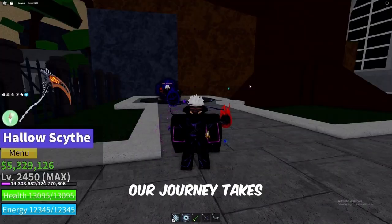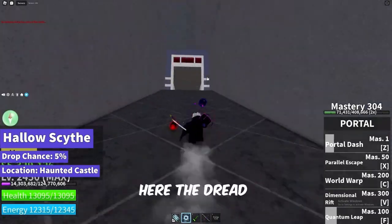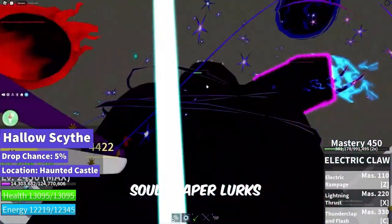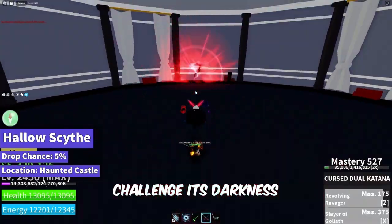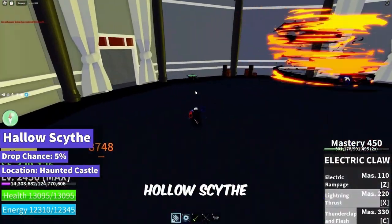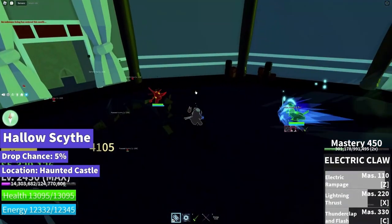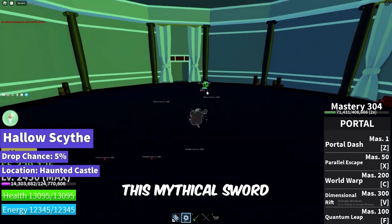Our journey takes us to the chilling haunted castle, where the echoes of fate linger. Here, the dread soul reaper lurks, beckoning to those brave enough to challenge its darkness. With a 5% drop chance, the mythical hallowed scythe emerges from the shadows. The haunted castle becomes a crucible for your destiny as you obtain this mythical sword.